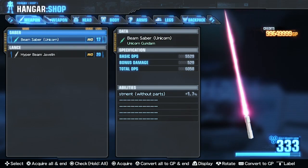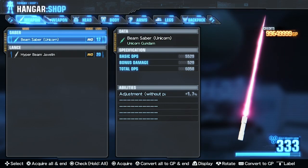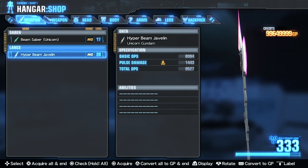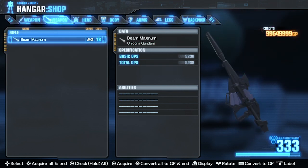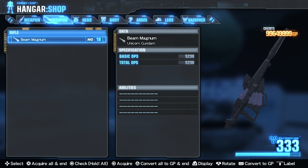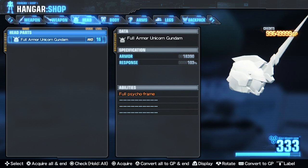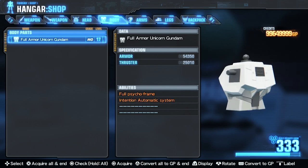The Head, Body, Arms, Legs and Backpack all have Full Psycho Frame, which increases Response Speed by 5%. The Body also has the Intention Automatic System, which increases Response Speed by 5%. And the Backpack has the Large Booster, which increases Thruster Capacity by 4500.